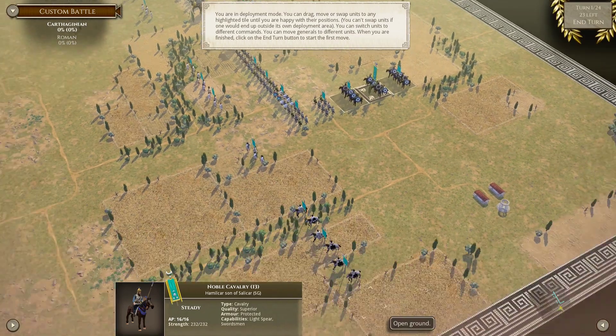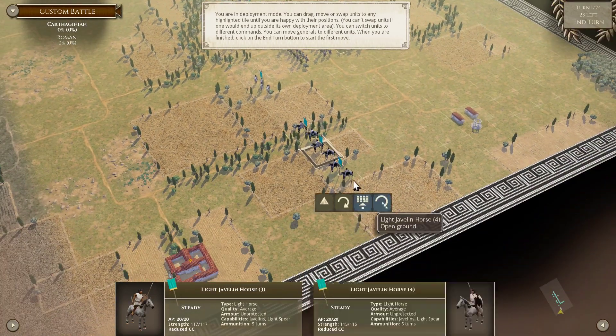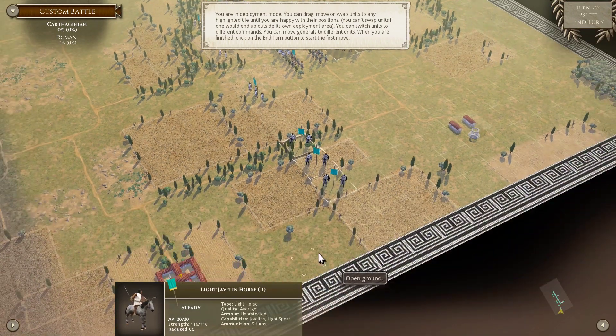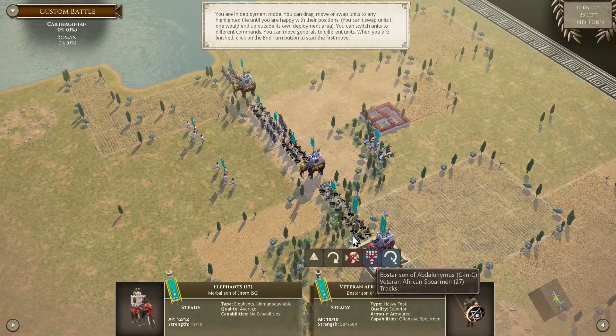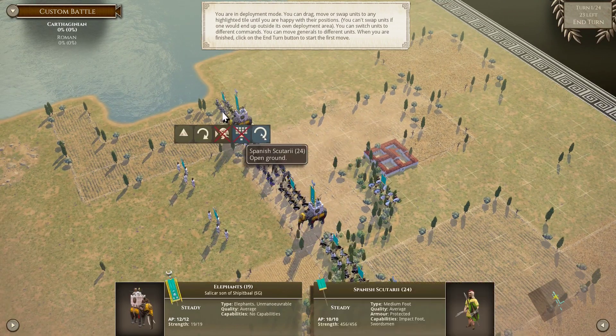What we'll do is put as many commanders onto elephants as we can. So an elephant command — that's the commander-in-chief. You can switch over there — that's the commander-in-chief command.